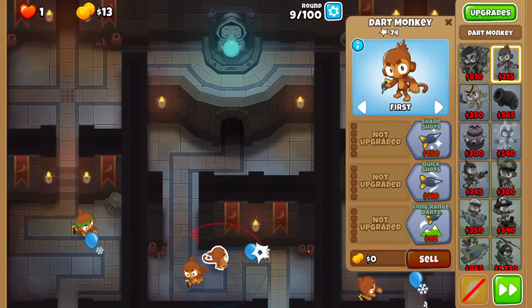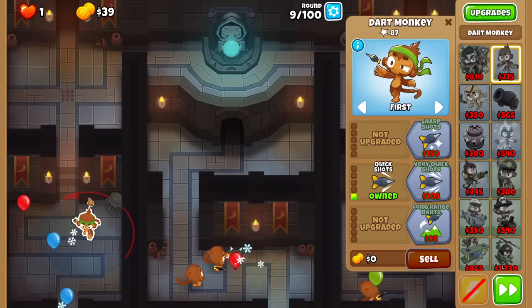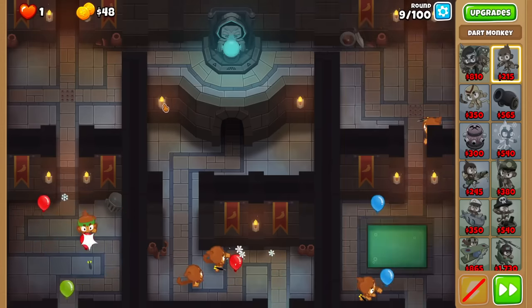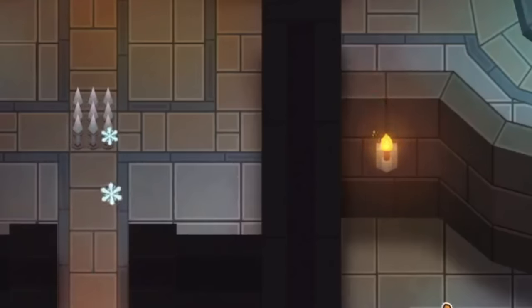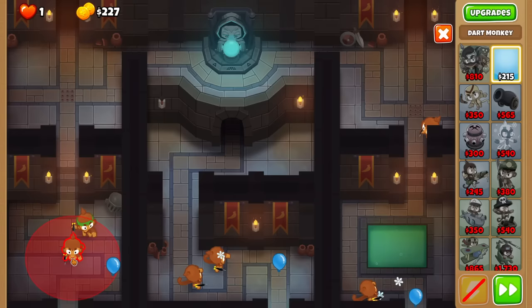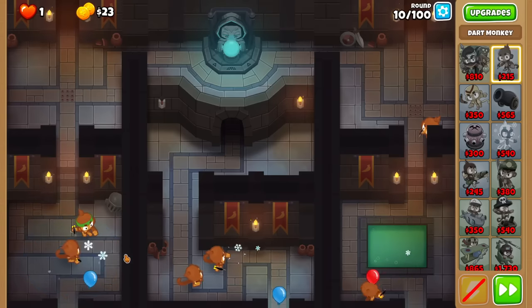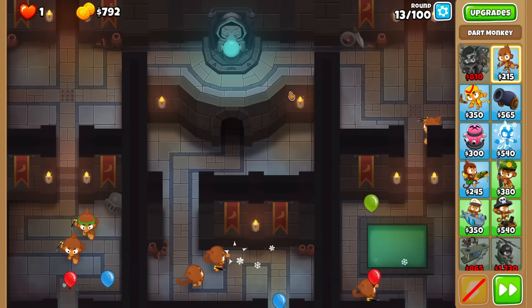For round nine, another Dart Monkey — this one in the middle lane. This Dart Monkey actually leaks, so you have to activate the trap. There are two traps on Dark Dungeons; you can tell by the spikes there. When you activate it, it stuns and pops balloons. For round ten, we've got to even it all out with another Dart Monkey on lane one. From here we can save for Geraldo. Should be able to beat this without using any of the traps — they have about a one-minute cooldown.